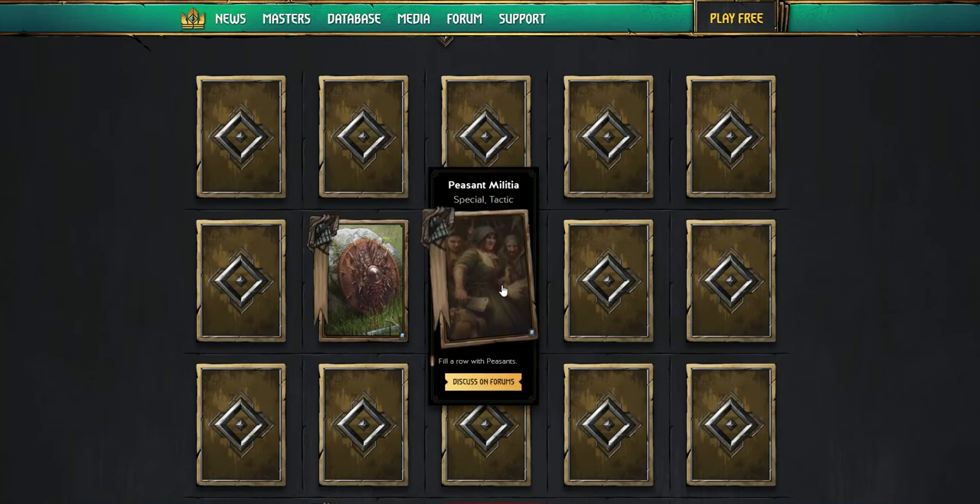The next card is the Peasant Militia. It's a special tactic and it fills a row with peasants. Currently there's no cap on how many units you can fill a row with, so we'll have to see what the cap's going to be. This card seems like it's another one that's going to be more for a Gauntlet Arena type thing, or some type of swarm if you're running Yennefer.